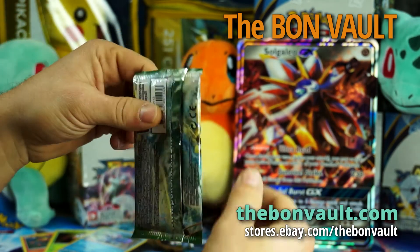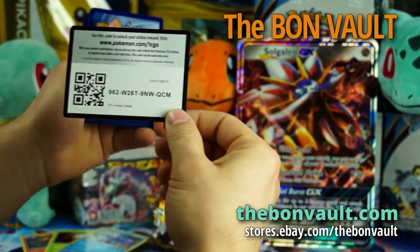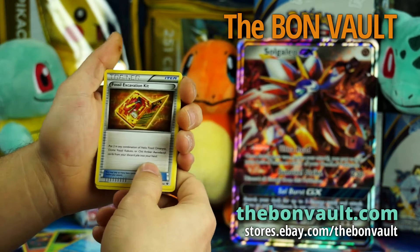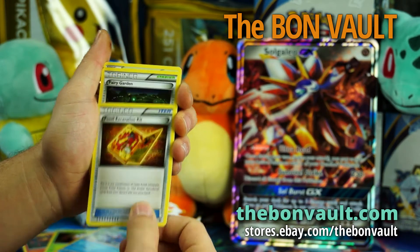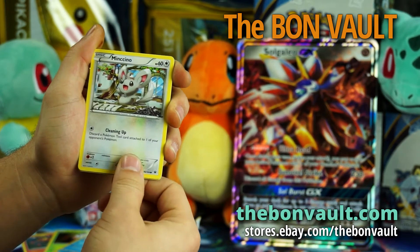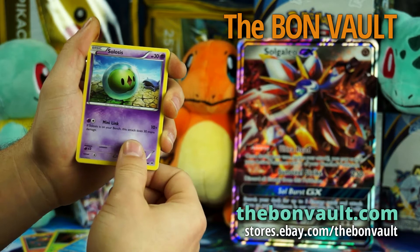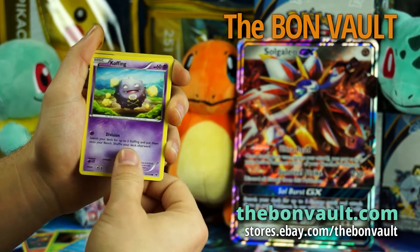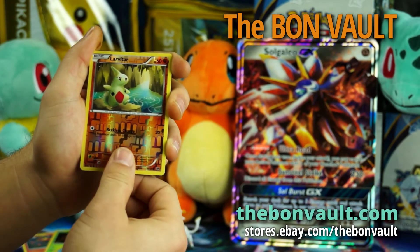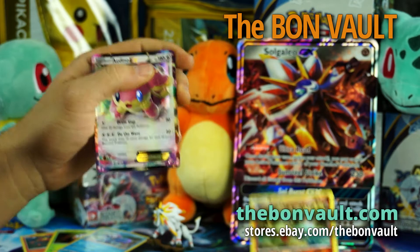Now for our Fates Collide. Fossil Excavation Kit. Fairy Garden. Shuckle. Mincino. Cottonee. Solis. Volibee. Coughing — Reverse Hollow. Larvitar — common. Adeno EX. Not bad.